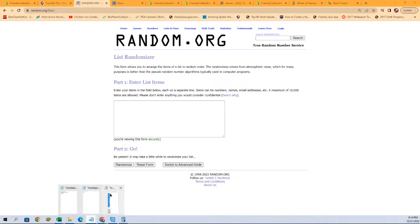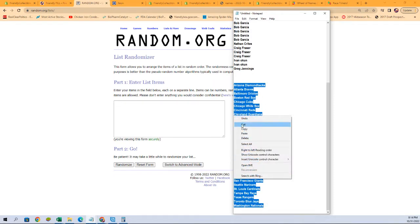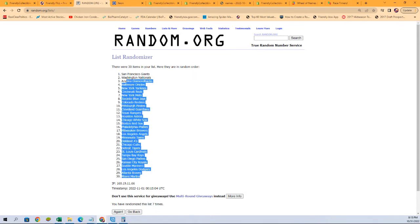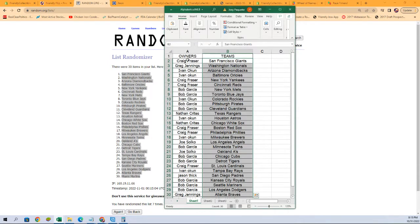Fresh randomizer. Let's copy and paste those in again seven times through here — one, two, three, four, five, six, and seven. We need the Marlins too. All right, here it is. Here is our lineup. Greg F with the Giants, Greg J with the Nationals, and so on and so forth.